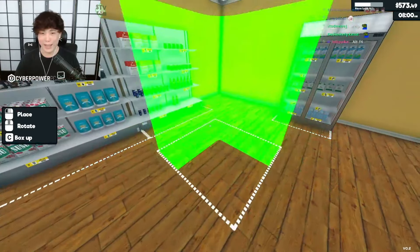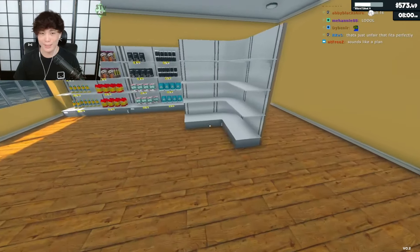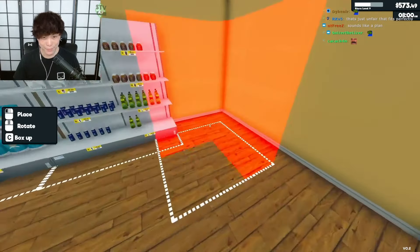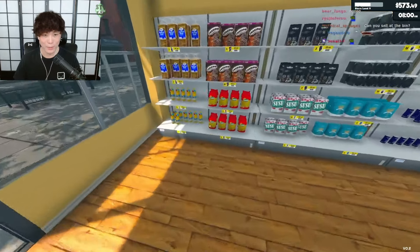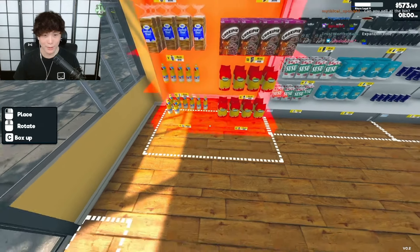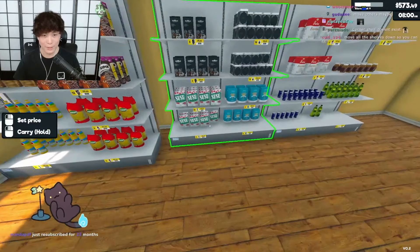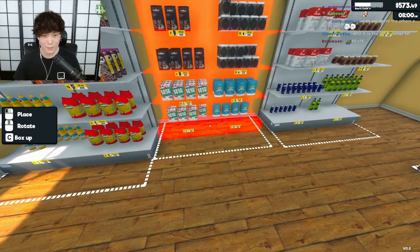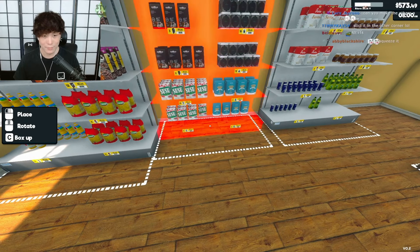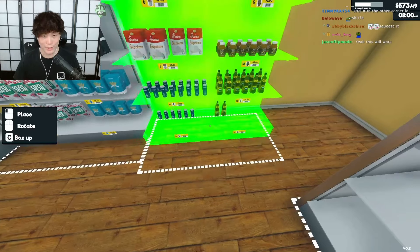Why would it do that? What is the purpose of the corner shelf exactly? It kind of almost fits — maybe we just gotta squeeze it. This is kind of bad looking, but I think it's gonna be the only way this works. Maybe this will give it just enough space.